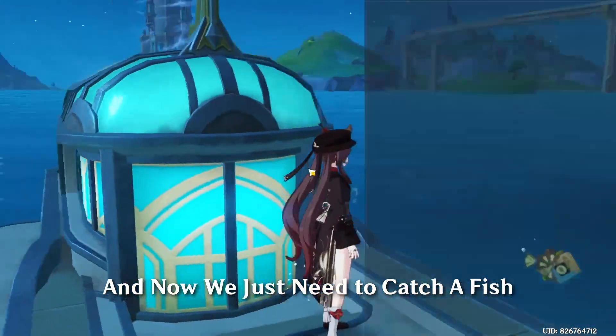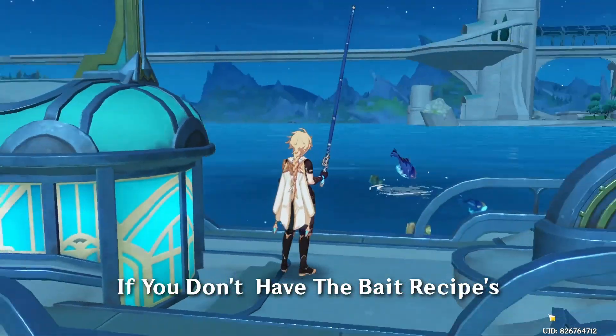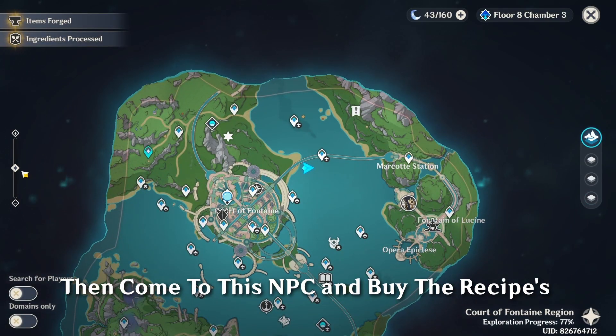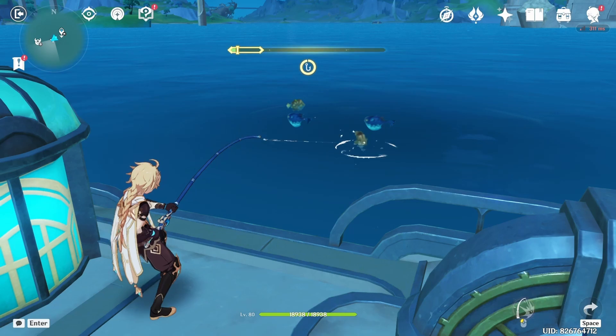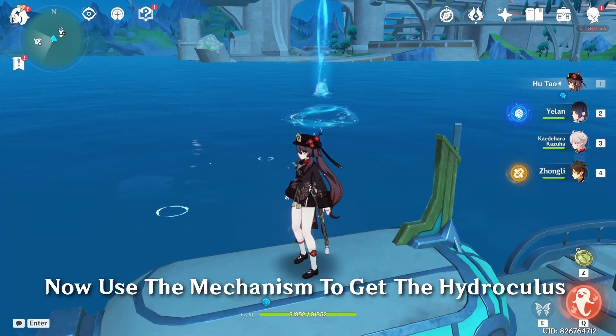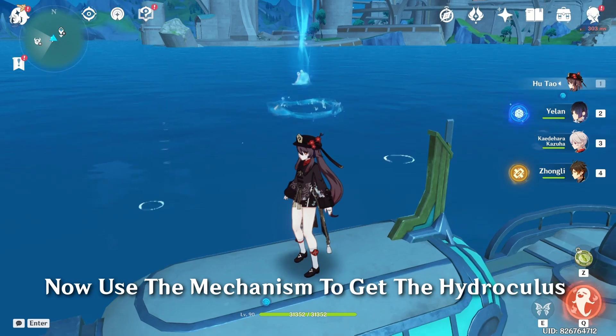Now we just need to catch a fish. If you don't have the bait recipes, come to this NPC and buy the recipes. After catching a fish, this mechanism will appear — now use the mechanism to get the Hydroculus.